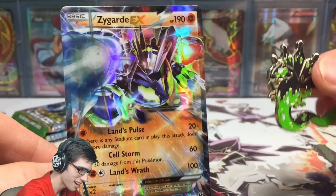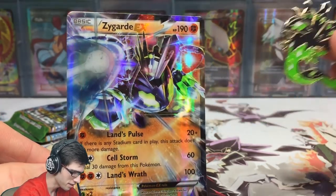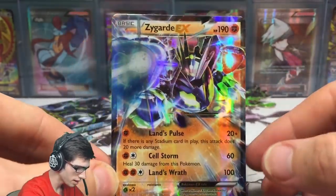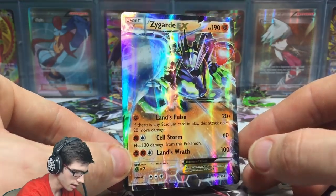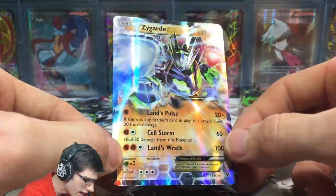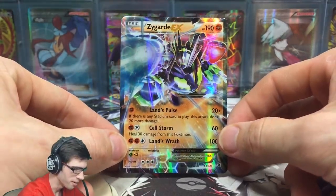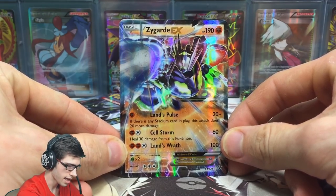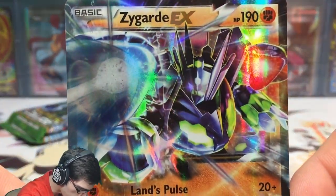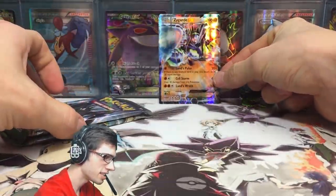Oh, that is pretty cliche — I can appreciate that a lot! We just pulled a Zygarde EX from the Zygarde pin blister! That is amazing. Check that out — this card looks really shiny. Compared to a lot of the EXs I've seen recently or in my own collection, it just looks really shiny. Look at that rainbow on it — wow, that looks amazing. It's got 190 HP with Land's Pulse, Cell Storm, and Land's Wrath. Amazing — one more close-up of the art there for you guys.